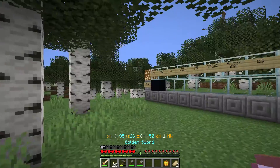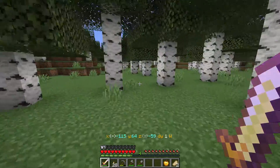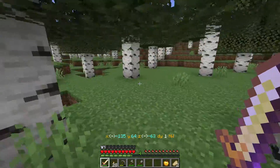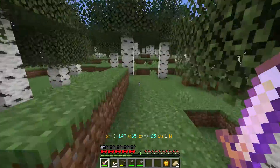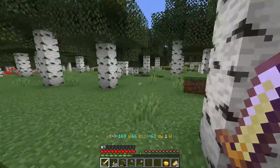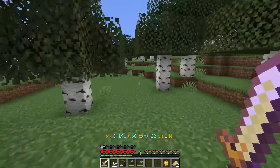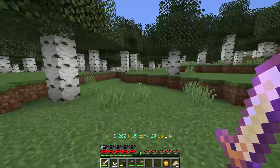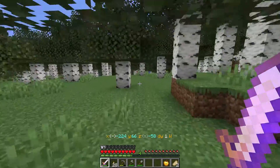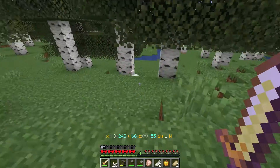Alright, iron — let's see if we can find some. I've got one ingot already from that ruined portal. Too bad the ruined portal didn't have an iron block — I would have needed an iron pick to get it anyway. But still, that would have been something. There's already a lot of chickens.